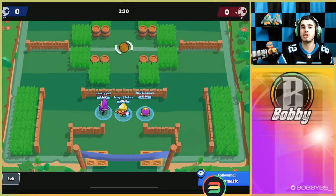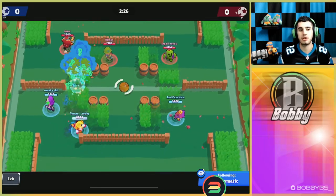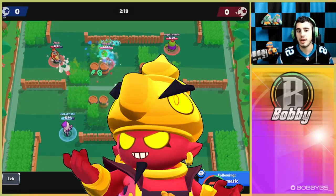Going into the second map, we have Penalty Kick. Supercell just loves seeing this map in competitive — it's a very interesting map with a lot of different metas you can go with. We're going to show you guys two here today. The first one is kind of a mid-range meta, going with Gene, EMZ, and Sandy.